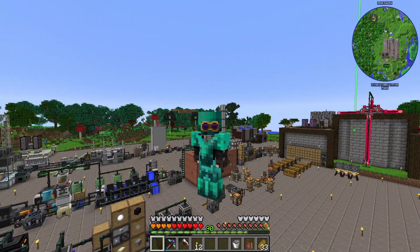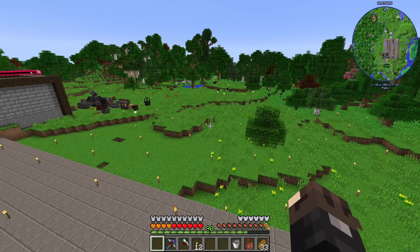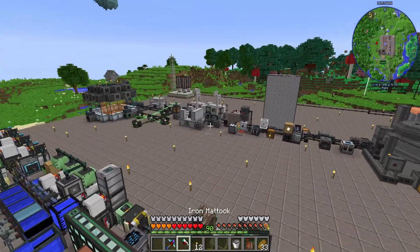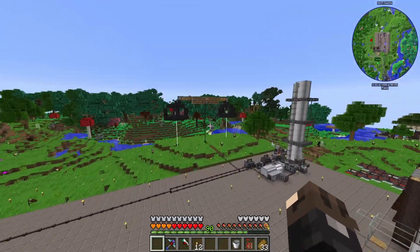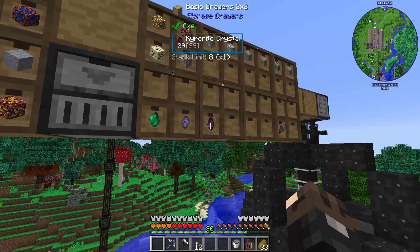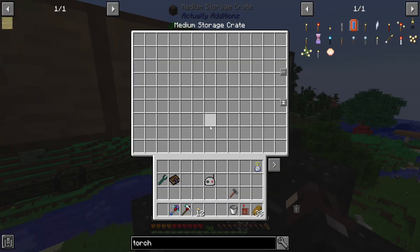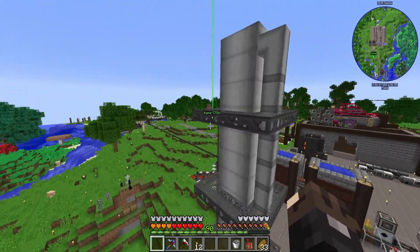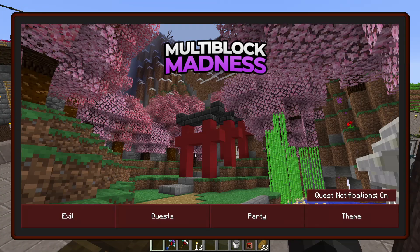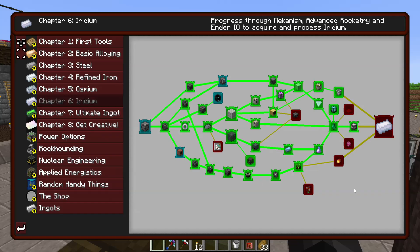Hello everybody, this is Andy, and welcome to episode 23 of Multi-Block Madness. We're gonna get some stuff done in this video. I haven't been AFKing for super long. I could just go ahead and cheat in this stuff for the Kyra Knight crystals, but I see no reason to upgrade our void miners just yet. Most of today is going to be spent working on rocket fuel because we need to get to space. We need to get to space to get some iridium, and to get to space we need to make rocket fuel.